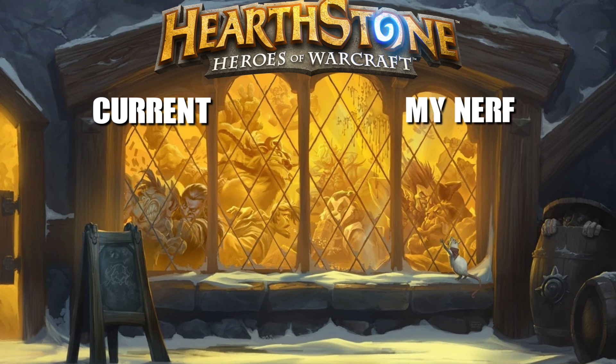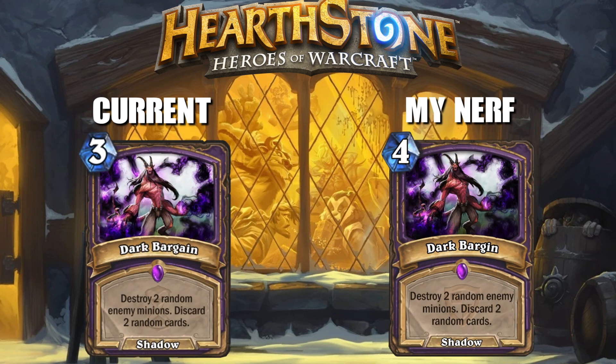The next change is Dark Bargain, going from three mana to four mana. This card single-handedly enables a lot of random bullshit — whether it's your Hand of Gul'dan, Fist of Jaraxxus, or Saw Barrage — you're doing so much burst damage, summoning so many minions, and clearing probably two big threats. For three mana I think that's a bit too strong, but at four mana it's still respectable and still playable, just not too overpowered.